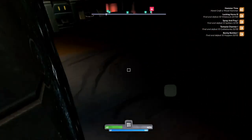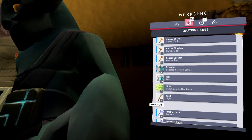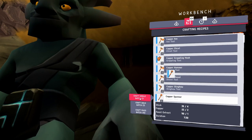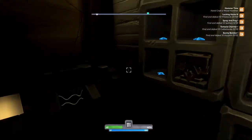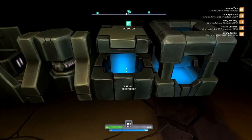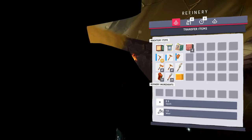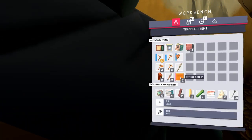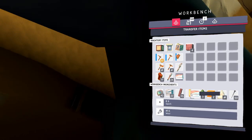Everything has wear and eventually breaks down, and for machines you can repair them with a spanner. We're going to craft up one of those since we don't have one yet. Our extractor has 27% wear, and our compactor is only at 1% since we've only compacted a couple of things. Our refined copper is finished now — I have no idea yet what it means for what's available to us.